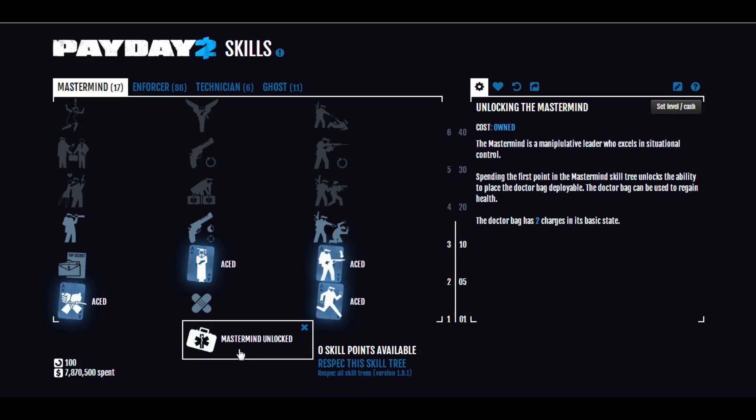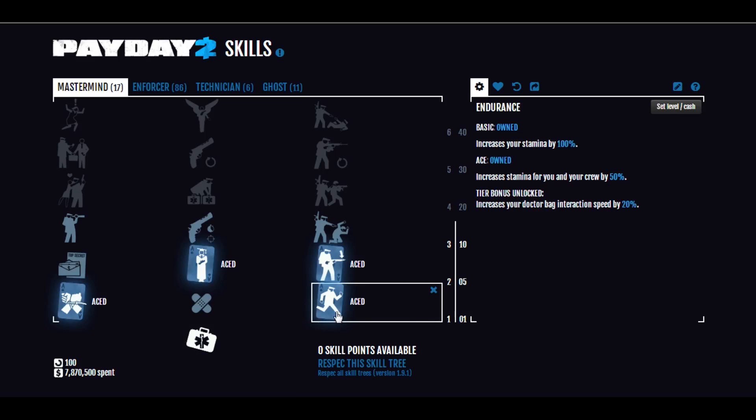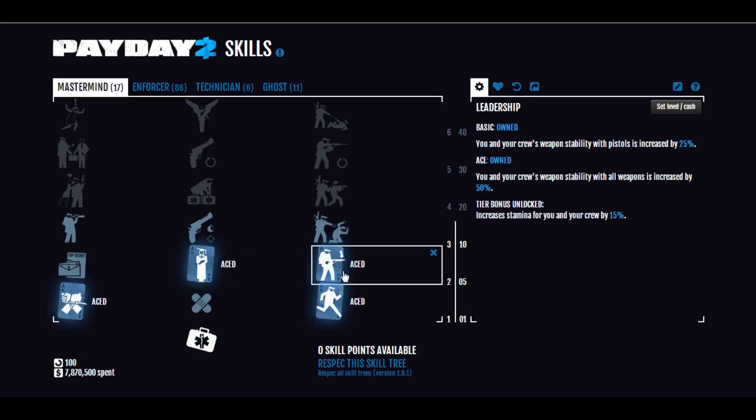Of course, we need the Medic Bag to unlock Mastermind. We're just getting the basic stuff here: Aced Cable Guy, Endurance, Fast Learner, and we're also picking up Aced Leadership, which will increase the stability of all weapons by 50% for you and the entire crew.